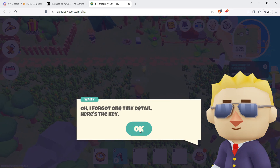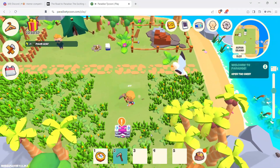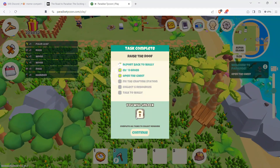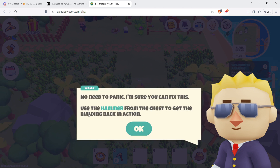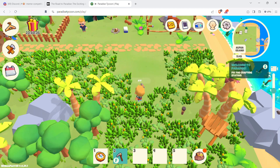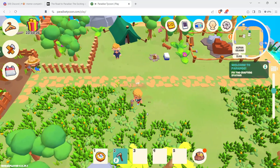Here's a key — go ahead and open the chest. If you go in the grass you slow down a little bit, when you get off the grass you run. That's a neat little feature. Now we have to fix the crafting station. Use the hammer from the chest. You'll need some wood and rock.